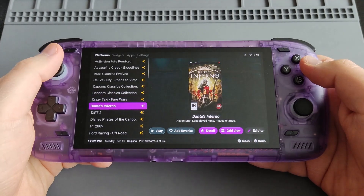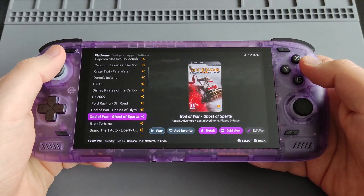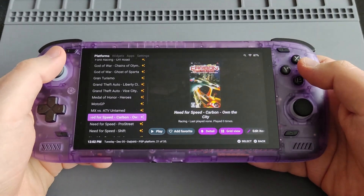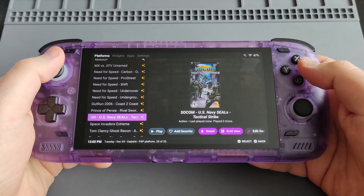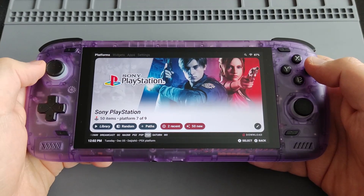The box art looks amazing on the Daijisho frontend. For PSP we have God of War, Gran Turismo, GTA, Medal of Honor, MotoGP, Need for Speed, and so on. And then we have PS1 as well.